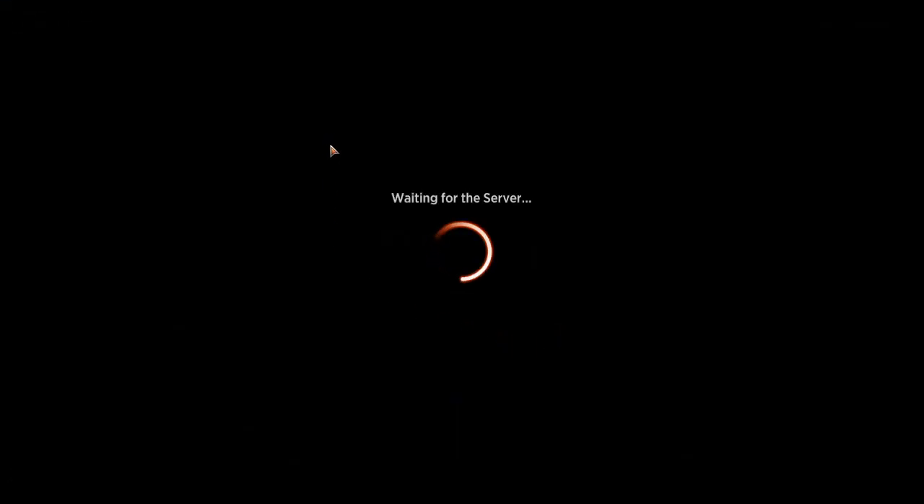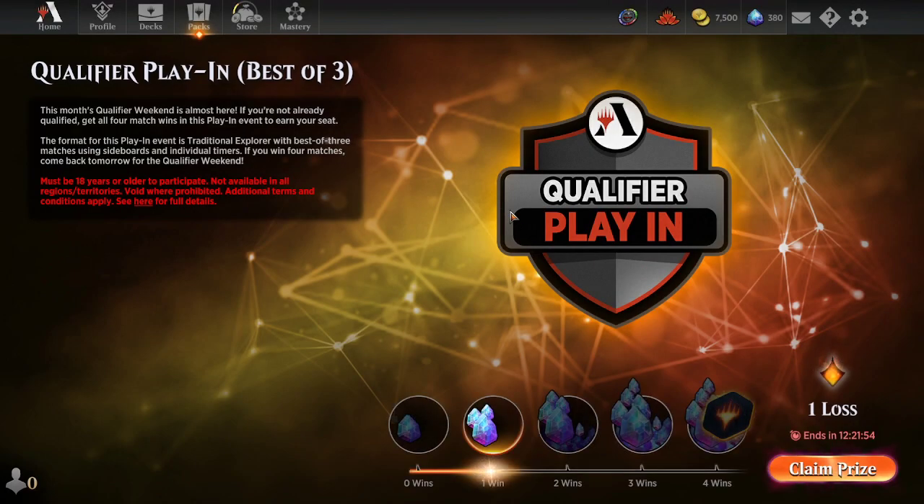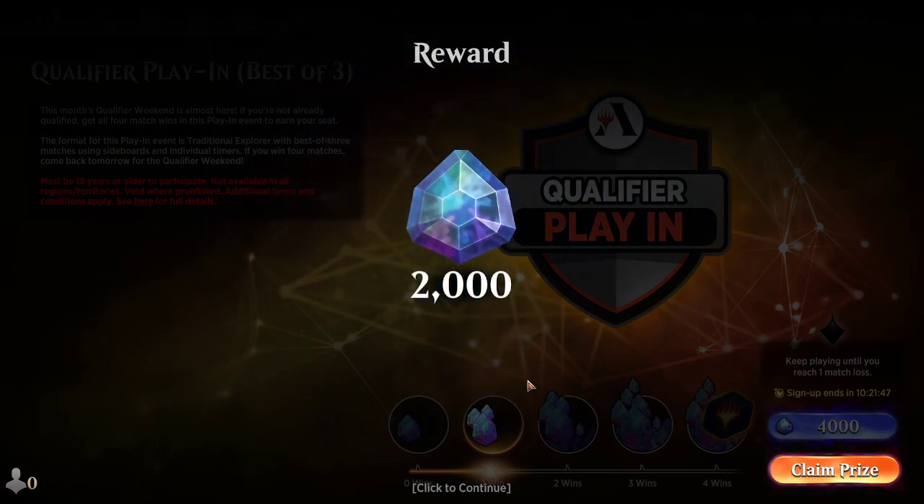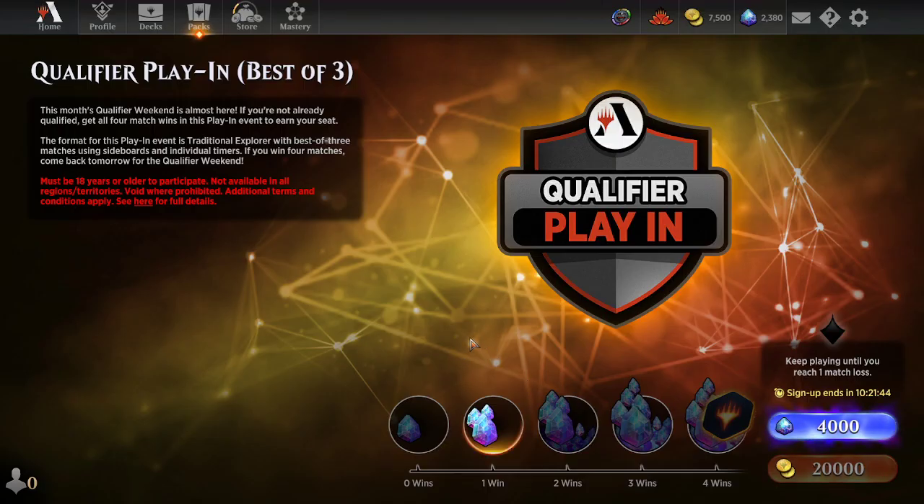Hope you enjoyed even if we didn't get there. The deck is really sweet — I think Westvale Abbey is a pretty nice get for this archetype, even if we didn't get to really showcase it here. That is the Sacrifice variant with Westvale Abbey. We get our 2,000 gems compensation prize. There's ten hours left and it's currently about forty minutes past midnight, so I'm not going to play another run. I hope you enjoyed watching — if you did, please like, subscribe, all that good stuff. Take care, have a great day, peace, bye!